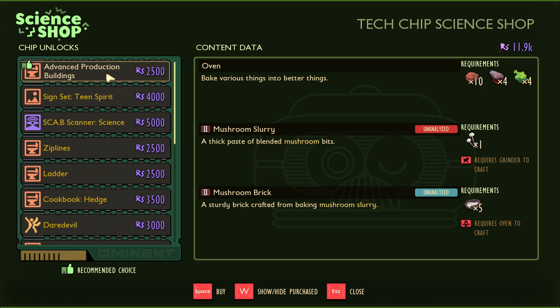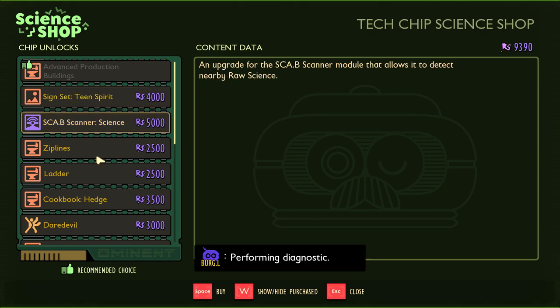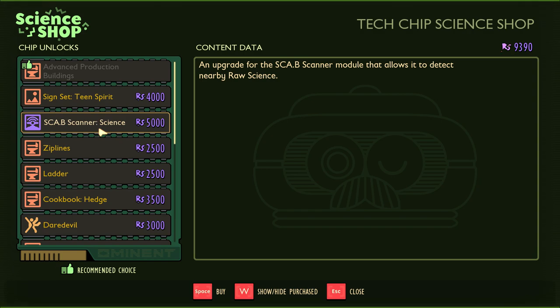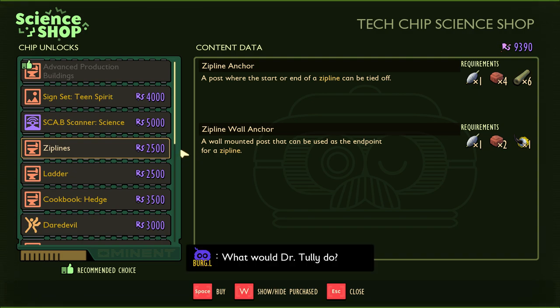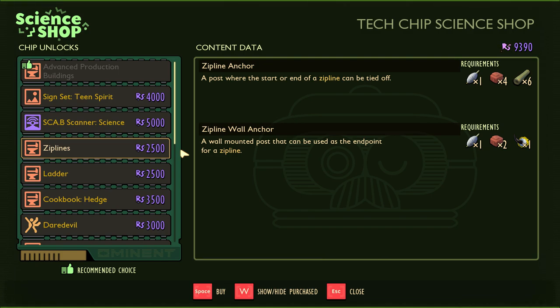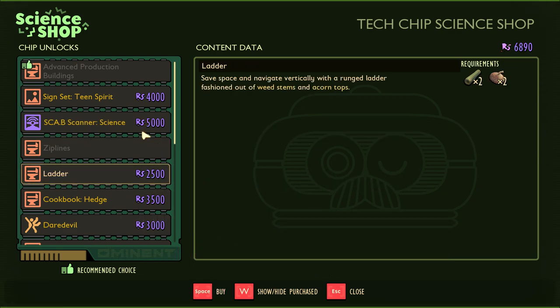Advanced production buildings lets us make the oven, which is what you need to make the tier two upgrade materials. But you need a separate recipe to actually make those, so even if we can make the oven, we won't be able to make the stuff for it yet. The sign set is just a display thing. This thing will tell us if there's raw science nearby. Ziplines - I want to make this because at some point I'm going to need to build a zipline tower as a shortcut to get around the map faster.